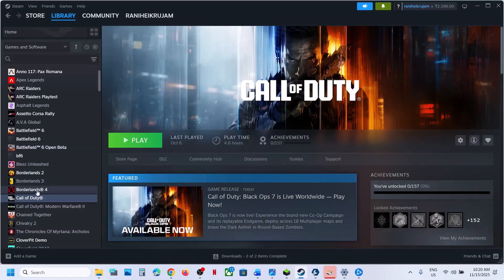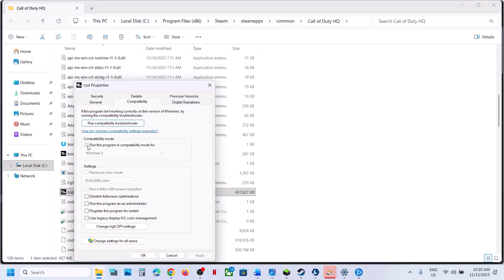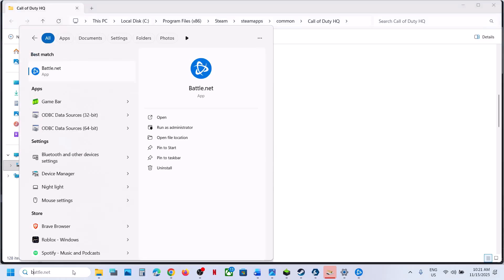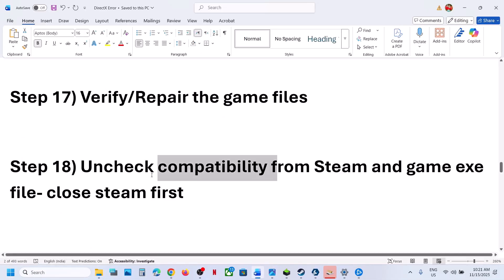Do the same thing with the game exe file — right-click the game, go to Manage, Browse Local Files, then right-click the game exe, go to Properties, and uncheck the compatibility box if it is checked. Hit Apply, click OK, and relaunch Steam. Do the same for Battle.net — right-click, open file location, uncheck the Windows 8 compatibility setting if checked. Do the same with the game exe file.